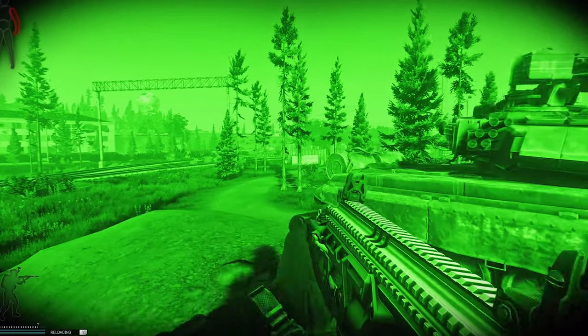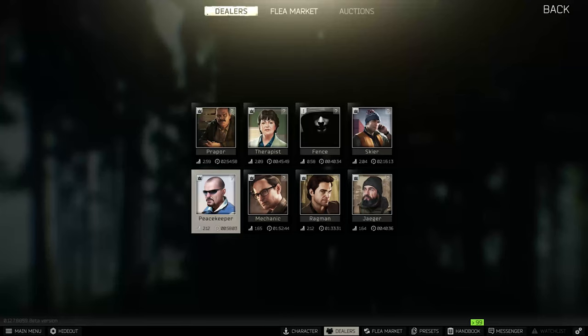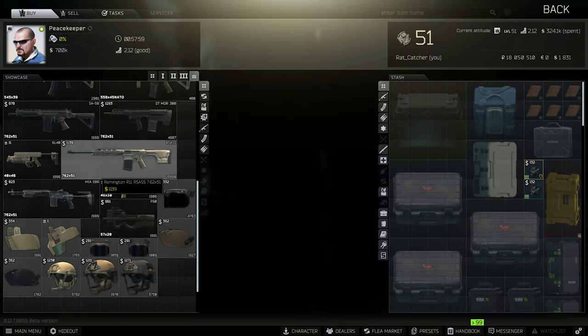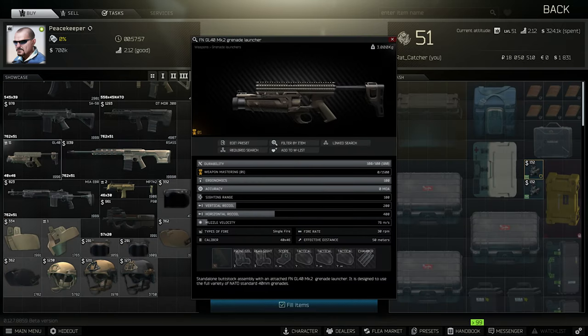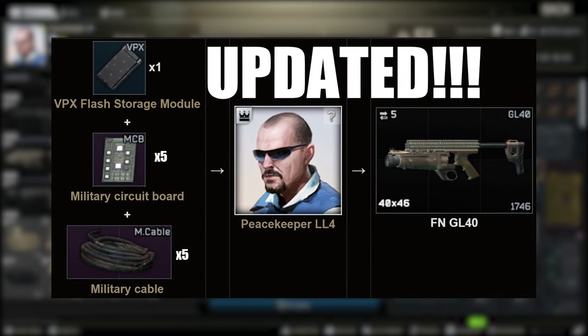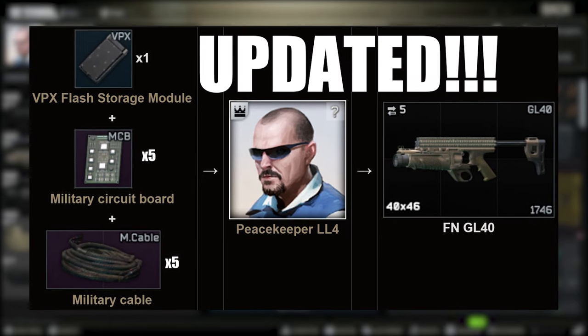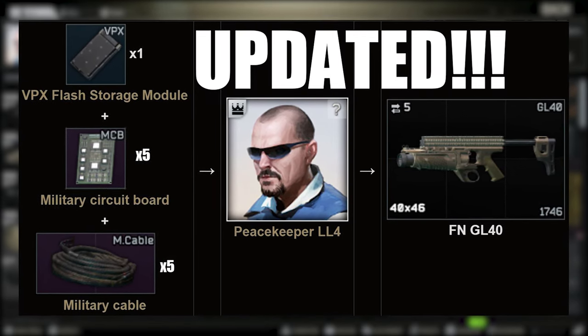Let's check some facts about the GL40. To get it, you have to have Peacekeeper on level 4. After that you can trade the grenade launcher for one VPX, four military circuit boards, and three military cables. You can also find the GL40 in marked rooms, for example.